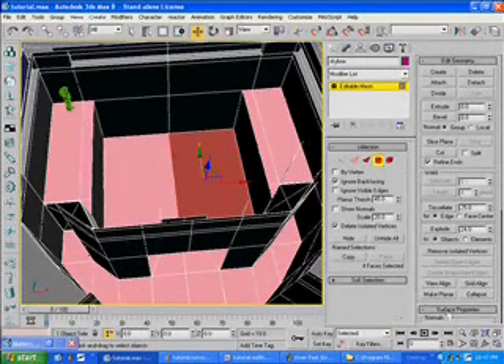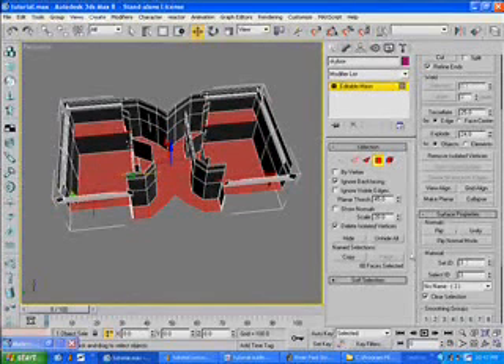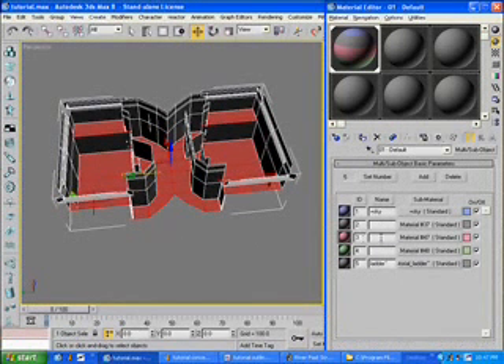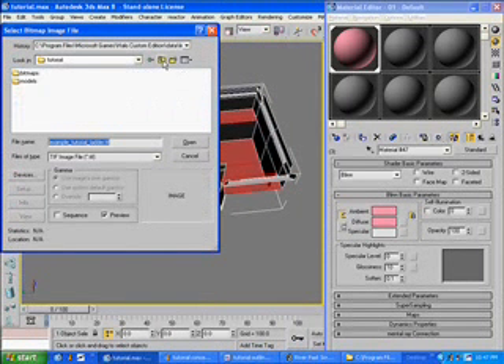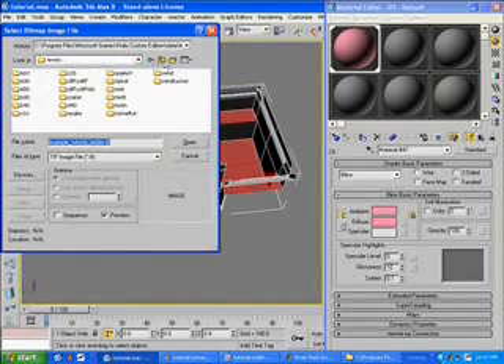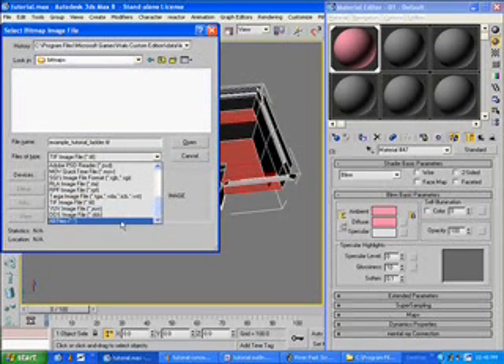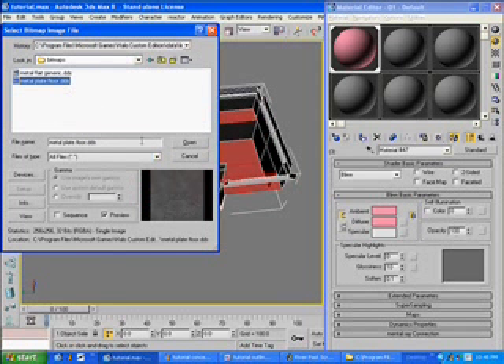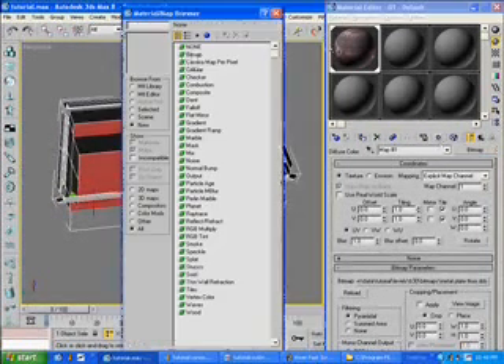I'm going to want to select my floor, and that's an ID of three. So if you bring up your material editor, I'm going to want to create or grab my floor bitmap that I just extracted. Now you're going to want to go to your Halo root directory, go to Tutorial, Levels, B30, Bitmaps. You're going to want to change this to all files, and I'm going to want the floor bitmap. Click Open.